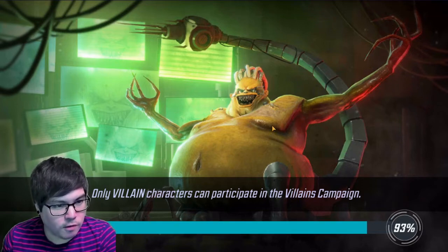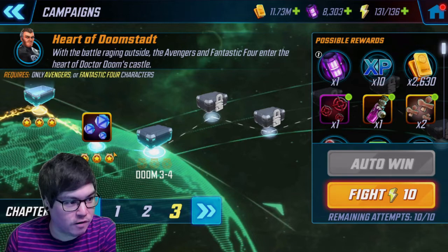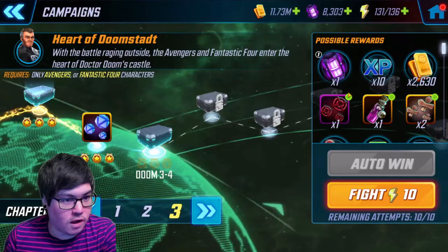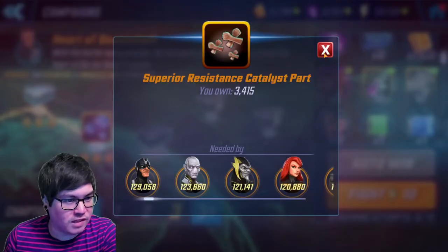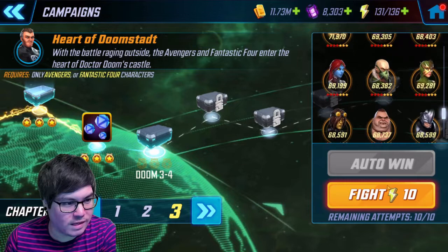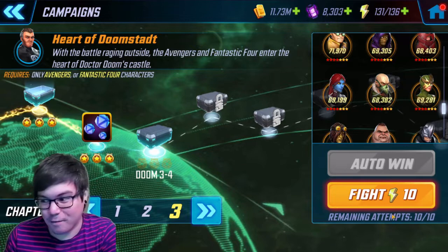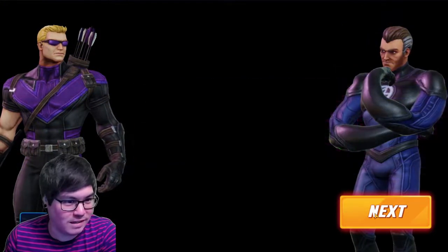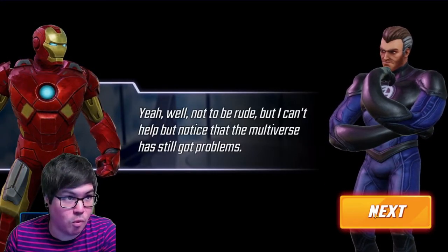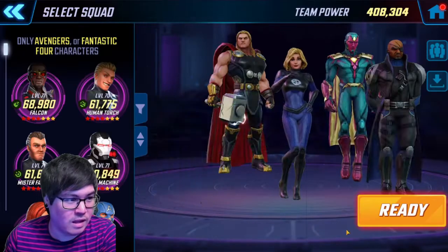We're going to take a quick break before we get started on Doom War 3-4. And I'm back — I just had to grab a quick drink. Looking at 3-4, it looks like we have some superior Shoggoth Eicher and some orange resistance catalyst parts. Looking at the minions, we have a Doc Ock, Sinister Six, and some Brotherhood in here. This is the start of the tiered nodes and it's Avengers and Fantastic Four characters, so let's jump through and see who we're going to use.